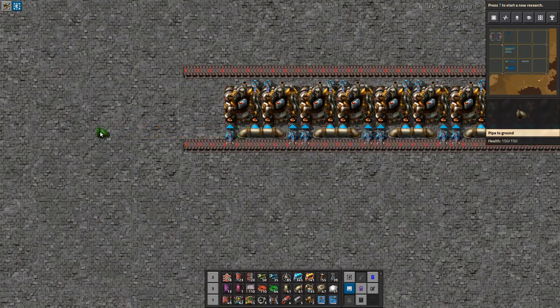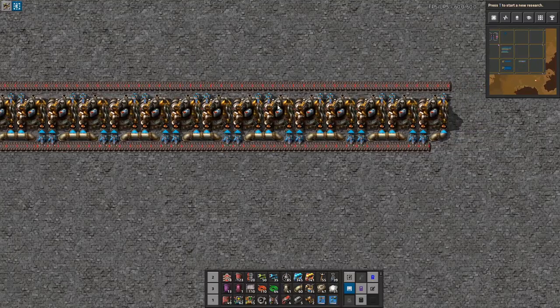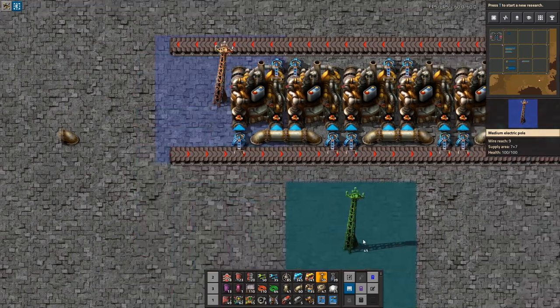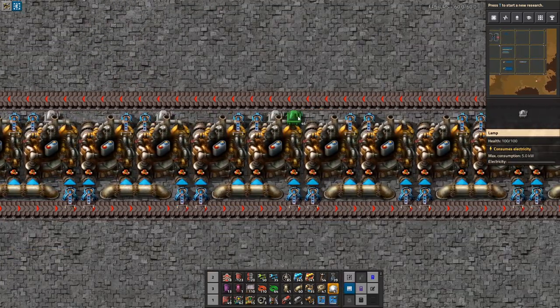The point is that I need this lane available. So we now have sulfuric acid coming in. We're going to have a combined belt in here, but we're also going to need some power poles. Unfortunately, power poles aren't great in this setup.